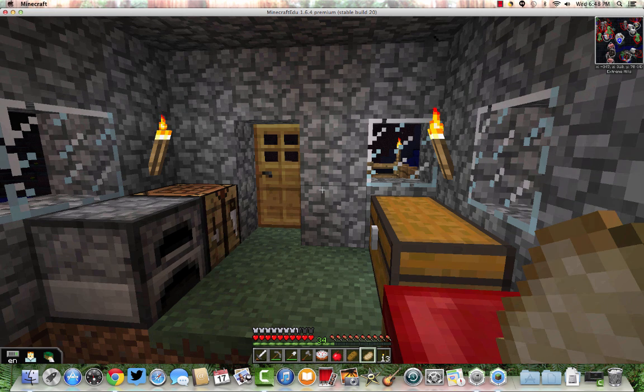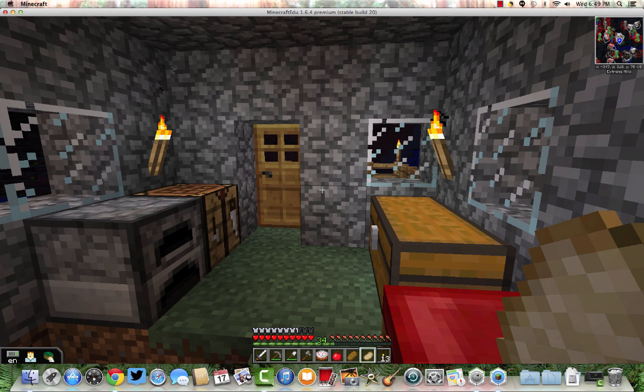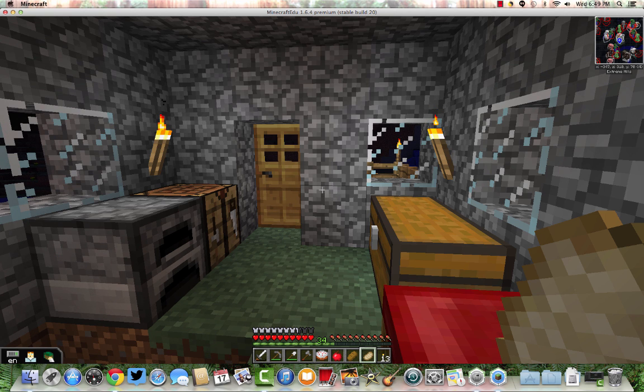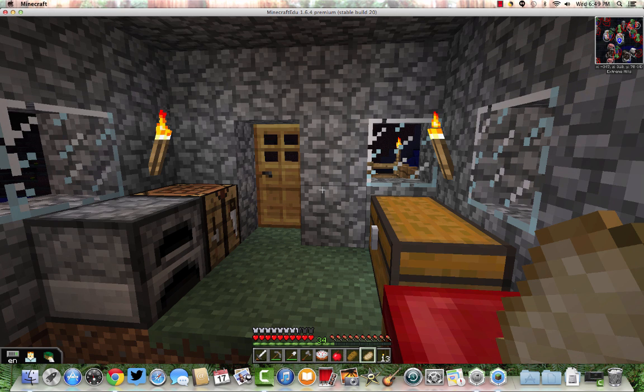Because otherwise you're introducing other variables to your experiment, and you don't want to do that. So if the different types of food are my independent variable, what would be my dependent variable? What's going to be the thing that could be different based on which food I use? It's something you could measure or count — your dependent variable usually is going to be something you can quantify. I think my dependent variable is going to be how many of the little hunger symbols that were empty get refilled by eating that particular food choice. So if my independent variable is which food I chose, my dependent variable would be how much of my hunger it fills up. I can't do this one, but I think it would be cool if you did the experiment and then told me about it in the comments.